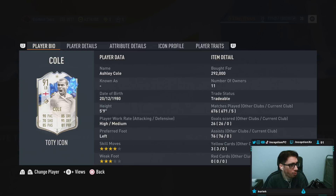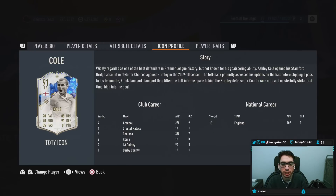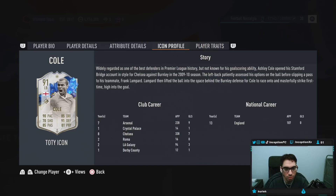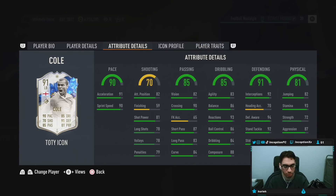I already forgot the promo name. Anyways, we have the new SBC Ashley Cole to check out. We're taking a look at someone who is a 5'9 player, high-medium work rates, left-footed, 4-star skill moves with a 3-star weak foot. In-game player traits, this card has the dives into tackles trait and outside foot shot trait. The dives into tackles trait usually ends up being really nice for CPU AI stuff, since it's AI tackles for the most part.